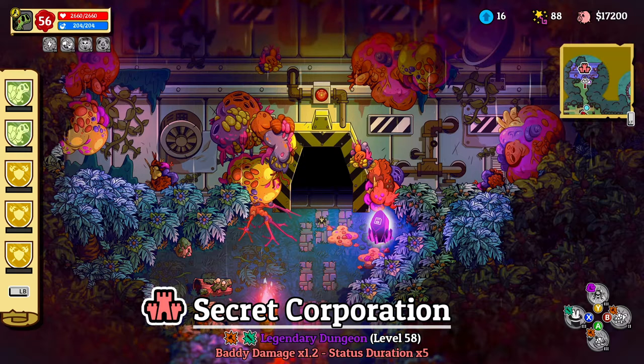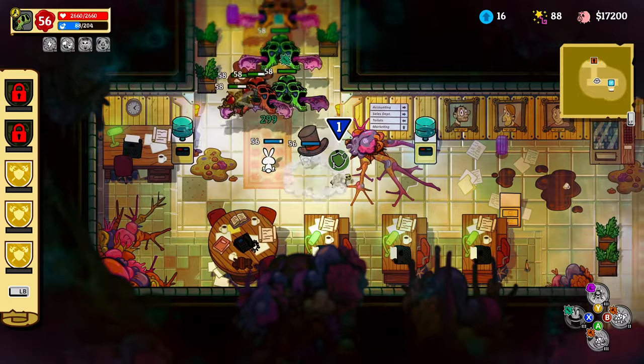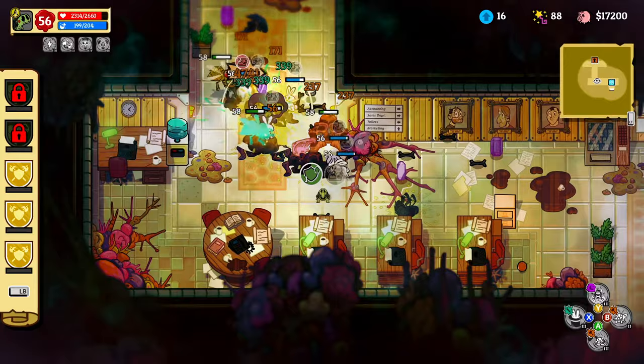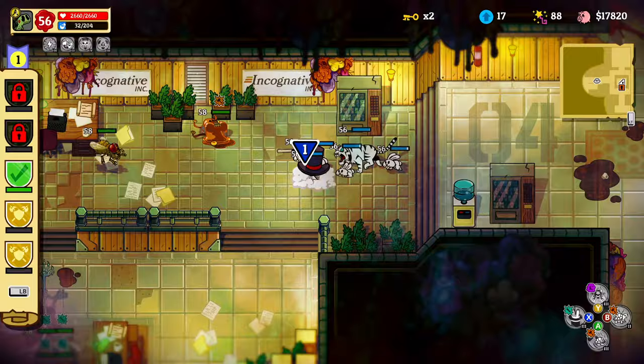Now for the fun part — let's show how to play it. Fair warning: the boss fights are a bit chaotic, but a perfect example of how forgiving this build is. Let's take on the Secret Corporation legendary dungeon, which holds enemies with both blunt wards and sharp wards. Baddy damage is up to 1.2 and status duration is times 5, so 5 times the poison damage and slow duration. Just your everyday life as a turtle.